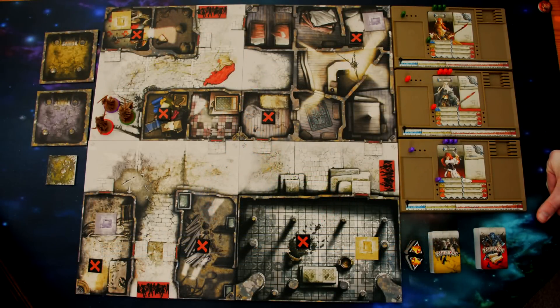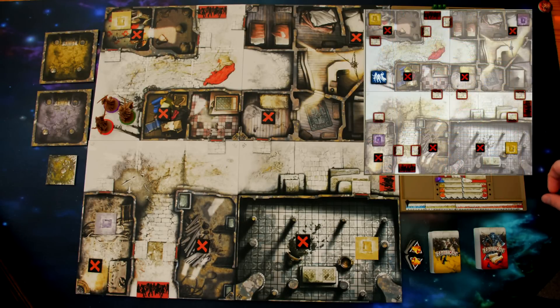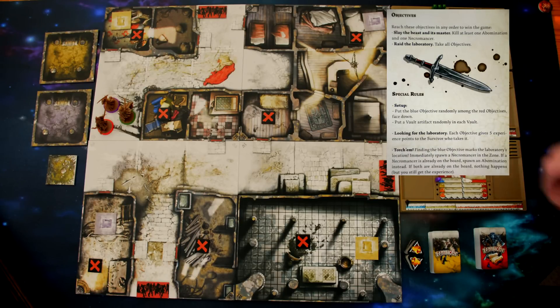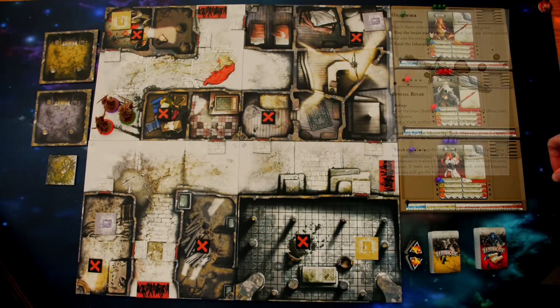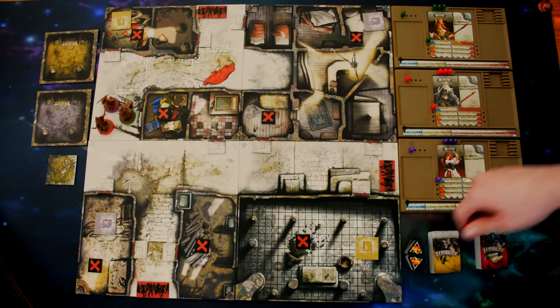Next we'll cover setup. The first thing you do is choose a mission or quest — either one of the ten in the book or one you create yourself. For this video I've chosen the Big Game Hunting scenario, which is quest one. Once done, set up the board as shown in the book and check the special rules for anything specific. In the Big Game Hunting scenario there are seven objectives, one with a blue X, placed randomly among them when deployed.